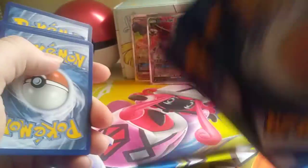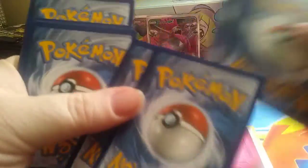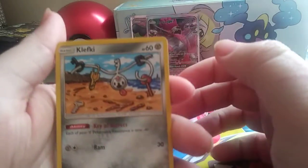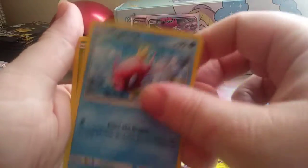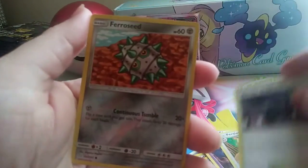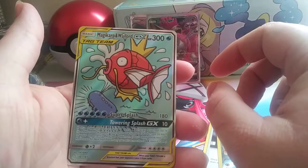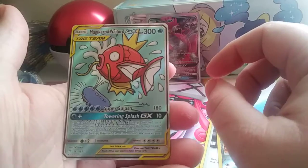Pack 8 — Fairy Energy. We got a Full Art here! Klefki, Pidgey, Emolga, Magikarp, Exeggcute, Cosmic version, Lavender Town, Ferroseed, and Tag Team Munchlax and Snorlax World Lord GX Full Art.